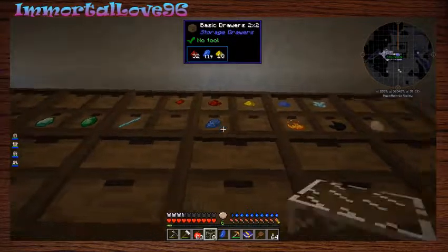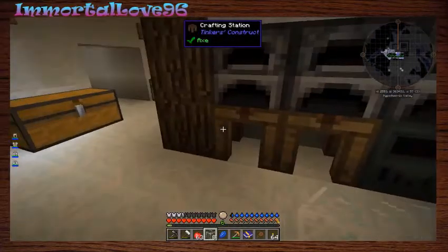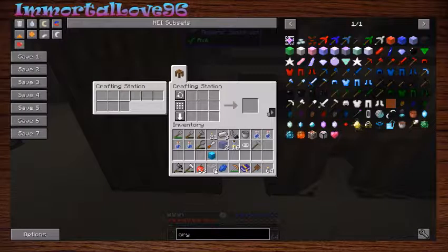That's not how you make a block - I need to do it in the full crafting table. I only got enough to make three because I was thinking I needed three, not four.